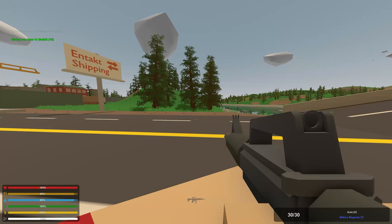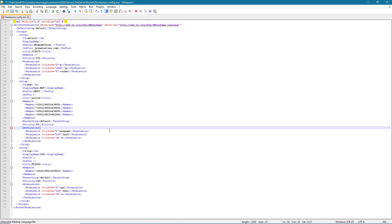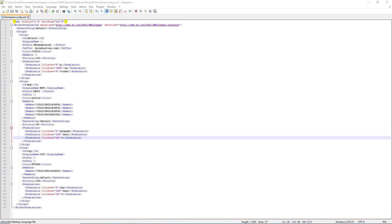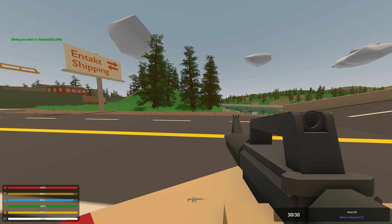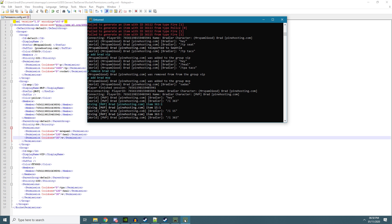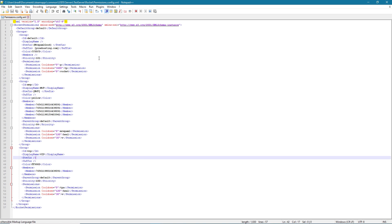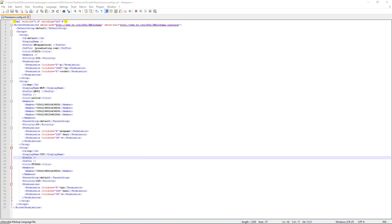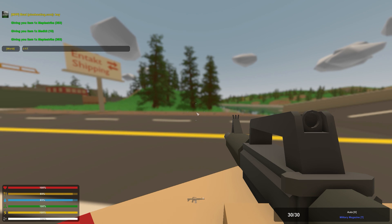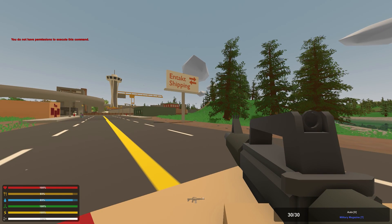The last thing I'll show you is how to automatically reload permissions. Say I was working on my MVP permissions and I thought slash 'i' was a bit too overpowered — I can just remove it, save the file, but that's not going to automatically apply. Players on the server will still be able to spawn things in until I reload the permissions file. So once I've removed it, I just head to console, type 'p reload' — permissions reloaded. It should ask you to refresh. Now technically I shouldn't be able to spawn anything in. If I try to spawn in a drum: 'You do not have permission to execute this command.' And that is pretty much everything to do with permissions.